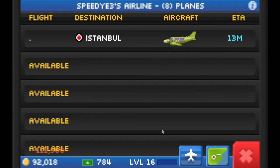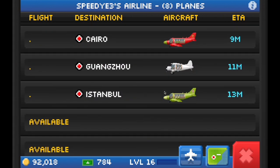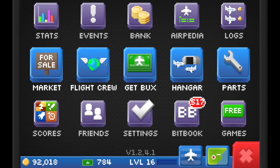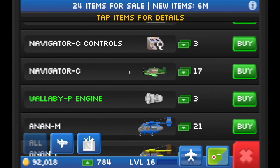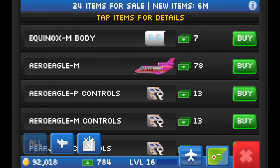As some of you may already know, level 16 unlocks the Arrow Eagle, which in my view is one of the best mid-level planes in the game. That's one of the reasons why I didn't bother spending any bucks or coins between level 12 and 16, and instead chose to save for the Arrow Eagle.